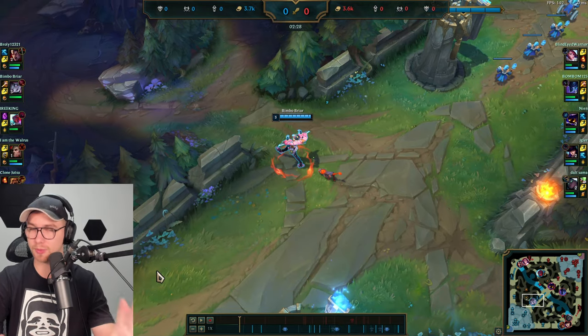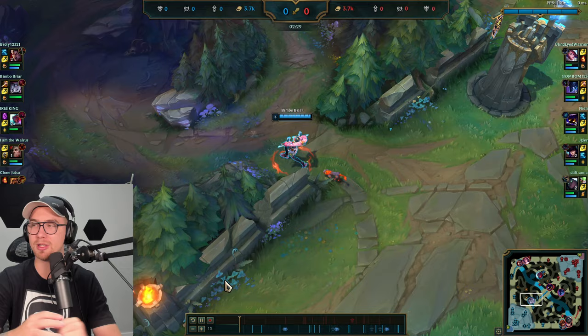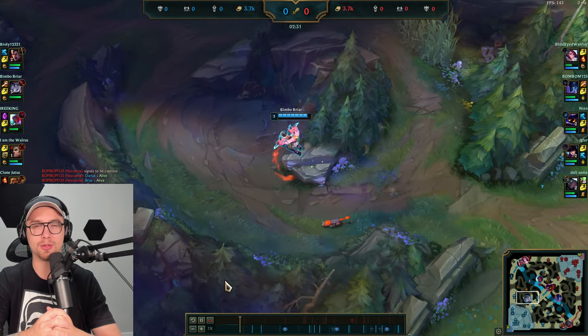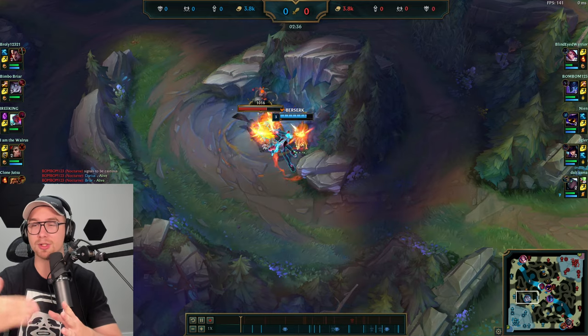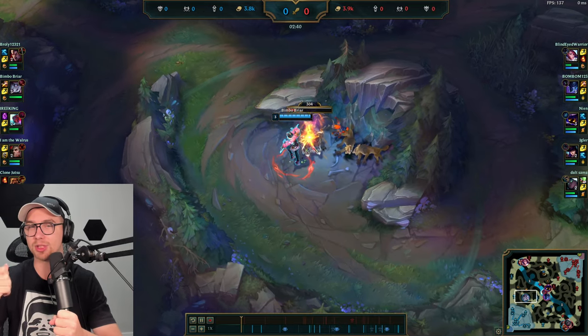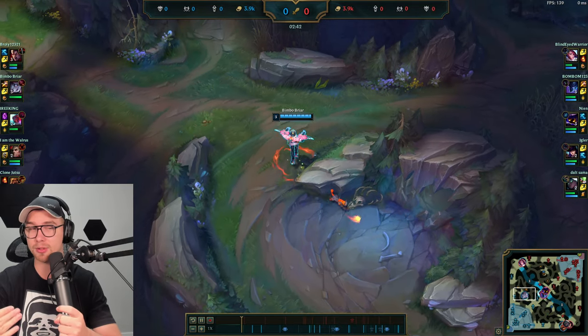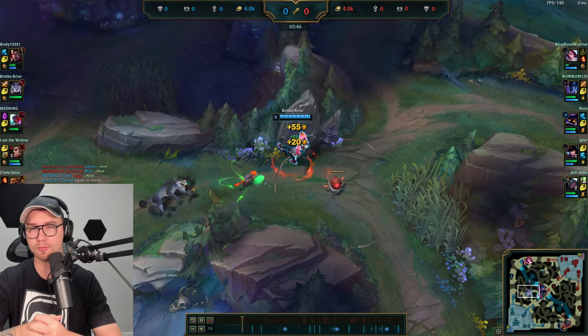Instead of leveling Q here — which is a huge mistake many Briar players make — put a second level into Blood Frenzy, your W. Do not put multiple levels into Q early. Take a second W level so you can clear the last three camps much faster. Briar's clear speed is very quick and W will help you do it faster than Q.